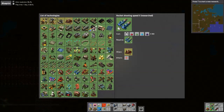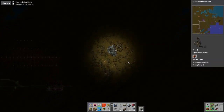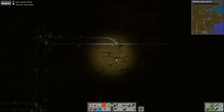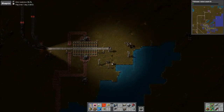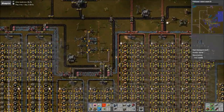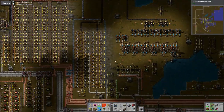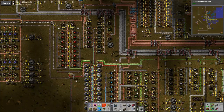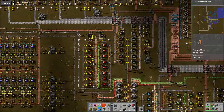Alright, so that's finished. Definitely need robot follower count research, which is pretty expensive. We were having a bit of an issue with plastic and maybe batteries as well. I hope we're not having a problem with plastic — it was the plastic going on the belt for the advanced circuits for Blue Science. For the most part it looks okay, but batteries could be a little better.